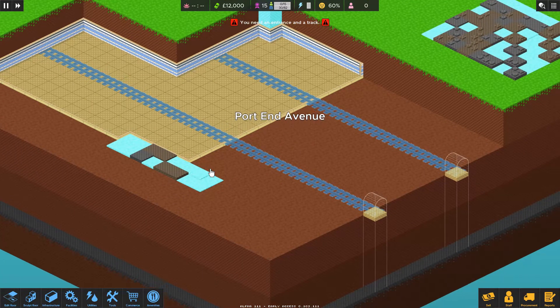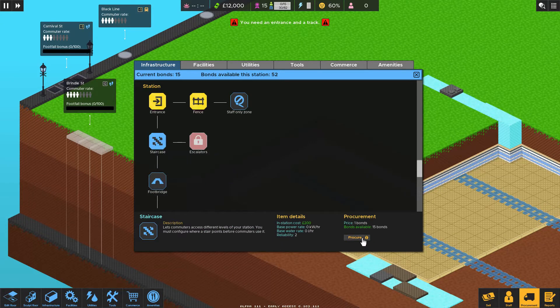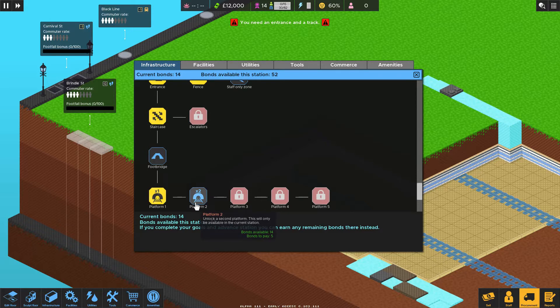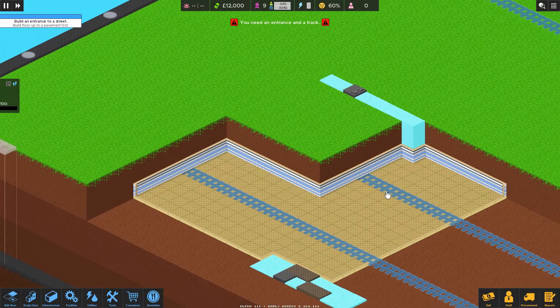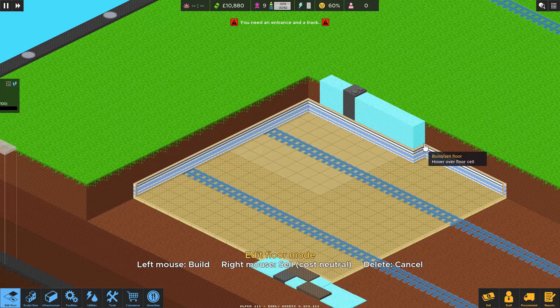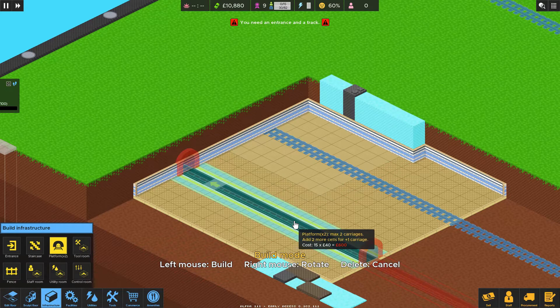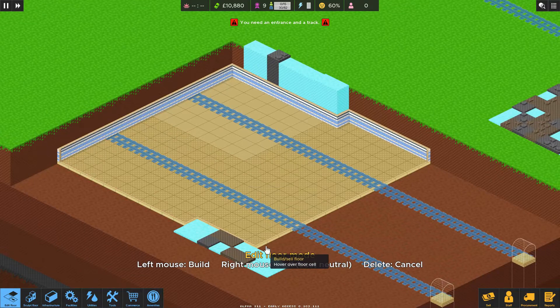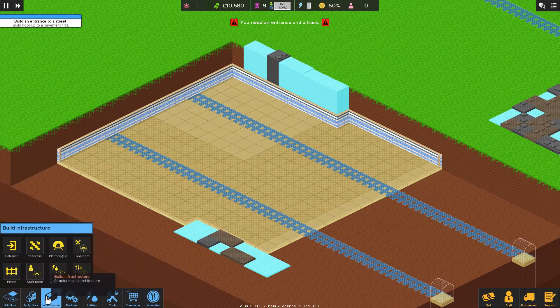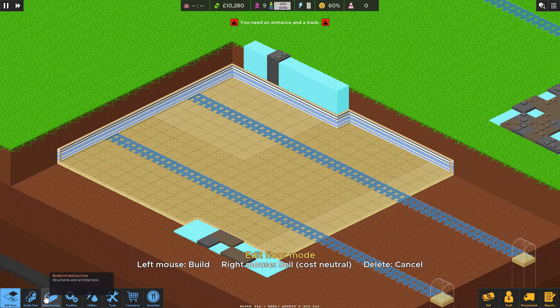Now that we have access to more stuff like the staircase — that's something I was waiting for — and a footbridge and a second platform. Five bonds to pay for this but I think that's a smart thing to get, because we're basically being spoon-fed two different platforms here. We want to elongate this so it gives us enough room for three carriages, but I don't want to do too much otherwise I won't have the money.